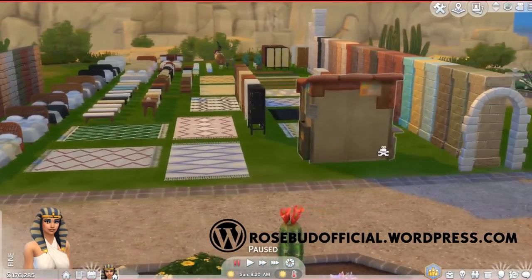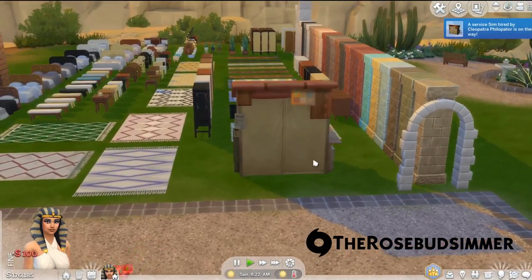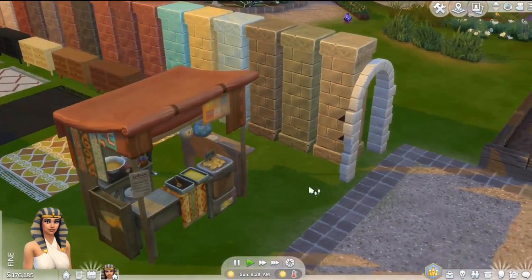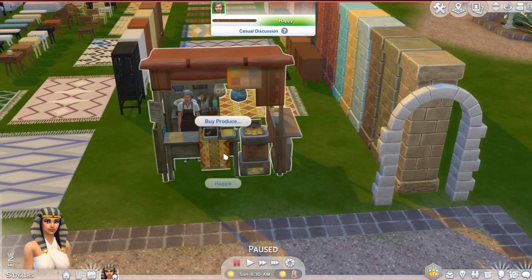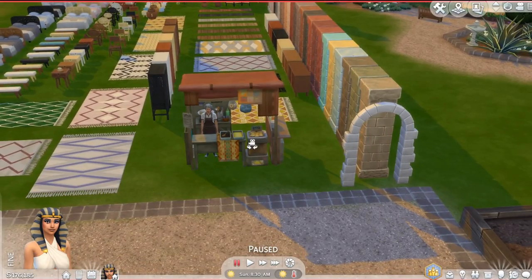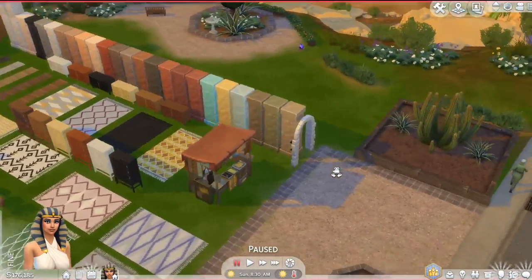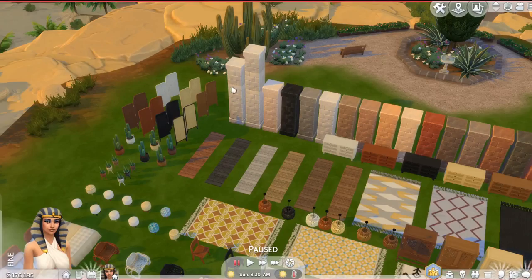This mod comes with quite a few items. First we have a vendor — we can hire one just to see what it looks like. Then there's an arch, and oh — you can buy produce! This is really cool. It's like a stand similar to the ones in official packs. There's food on it, which looks pretty cool. Then you have all these arches and pillars in different colors and sizes.